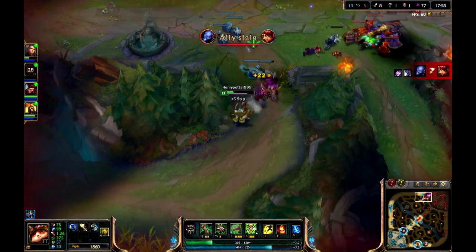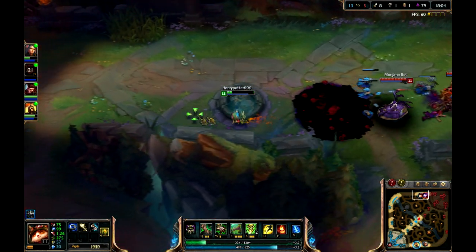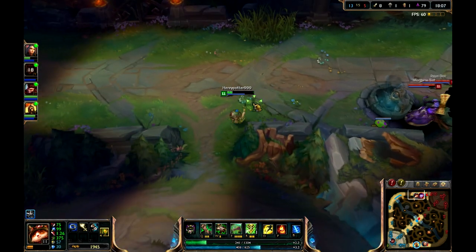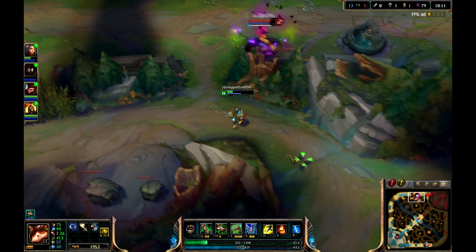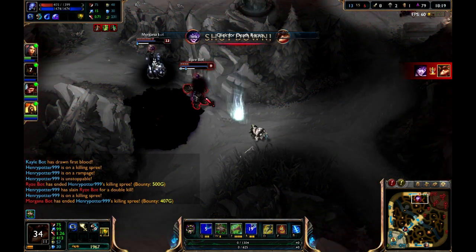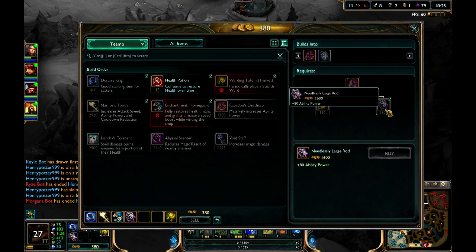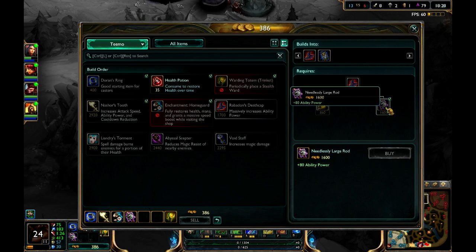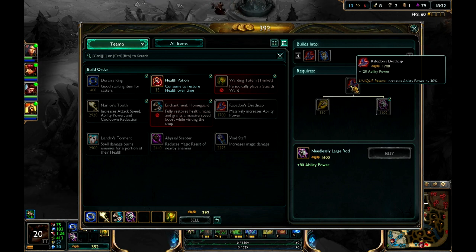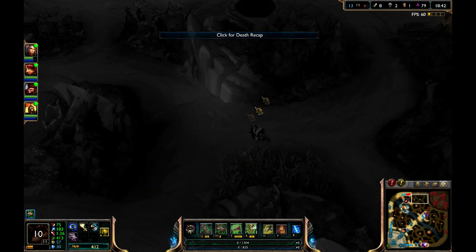She just used her R ability. Basically, you want to try to avoid getting killed. I slowed them. Now I'm going to buy this item which gives plus 80 magic damage, and I am trying to get this which gives plus 120 ability power. It has a passive that will increase your AP by 30% — that is a very good item for magic damage based champions.